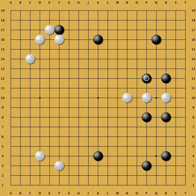This is the position of a professional game between Hu Yao Yu and Wang Lu played in 2009. Black just played P12 and is building a framework at the top. You are White, Wang Lu, and about to make your move. Where would you play?